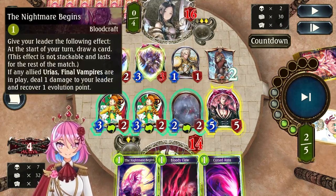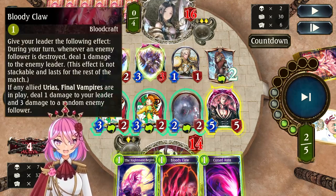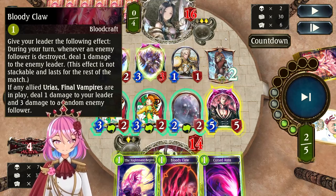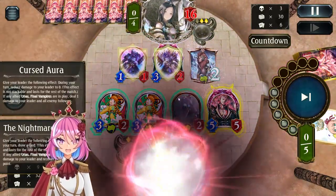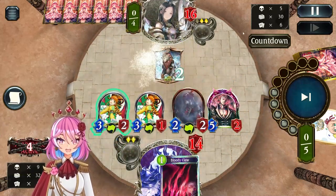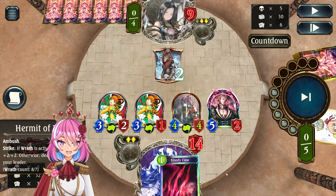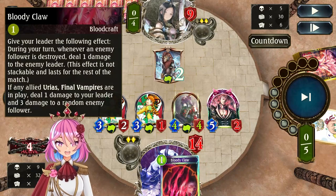This spell is a return-draw card, so you never get out-resourced because of it. And the crucial one against Wardhaven is Bloody Claw — because they play so many followers, and each time one of their followers gets destroyed, they lose 1 HP. Wardhaven doesn't have too many heals, so it's actually quite significant. I play the other two cards but Bloody Claw I'll definitely play next turn.